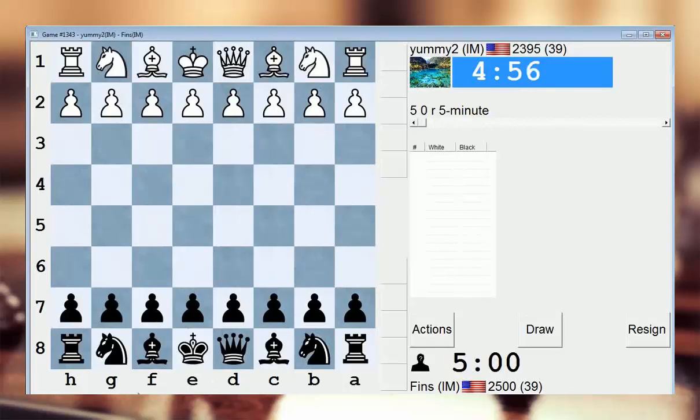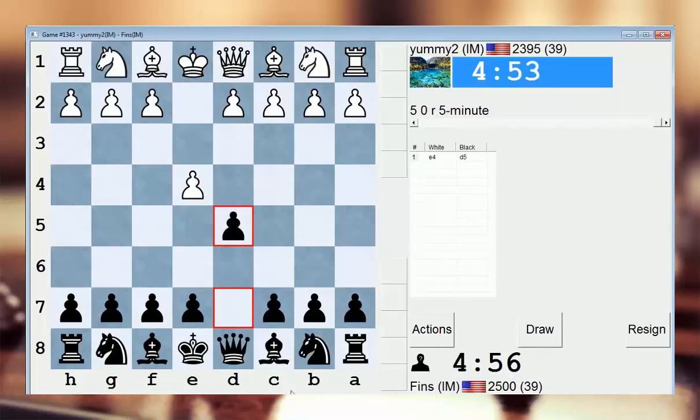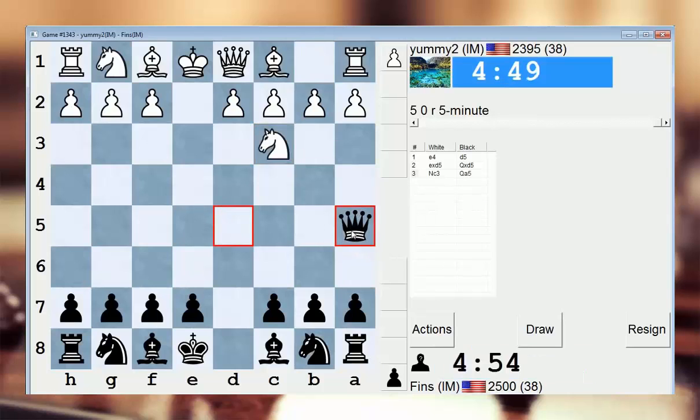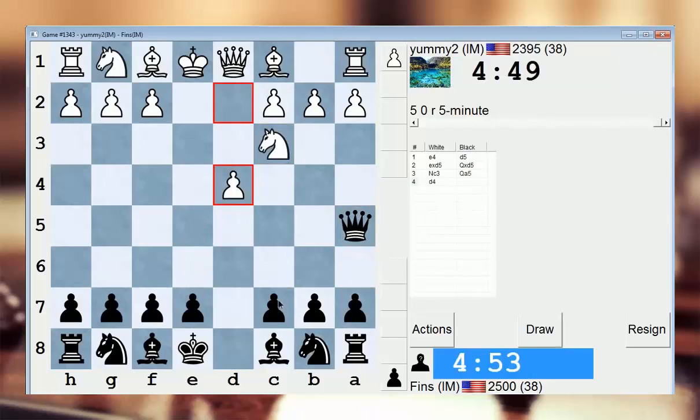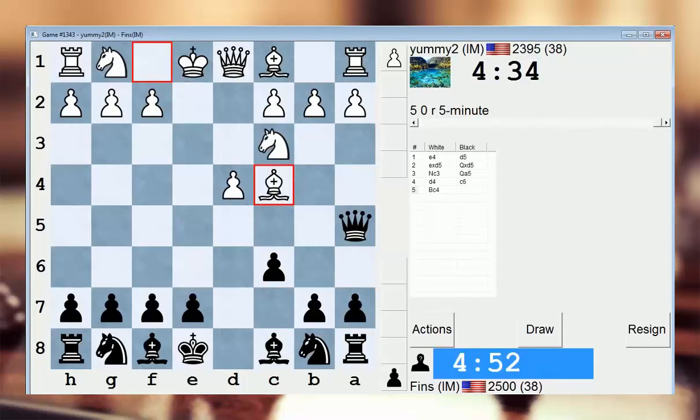Hey guys, this is John. I'm playing 5-Minute, I Am Yummy 2. This is Ian Lau. I'm going to hit him with the Scandinavian. I've been playing a lot of this, but I just can't help myself because my results have been good and it seems like the viewers like to see this opening. I've just been playing it for so long. So this guy's a young man, a young international master from California. I want to say he's like maybe 14, 15 years old or so. I think he set the record for youngest master in the US at one point, since been surpassed I think by Wander Liang.